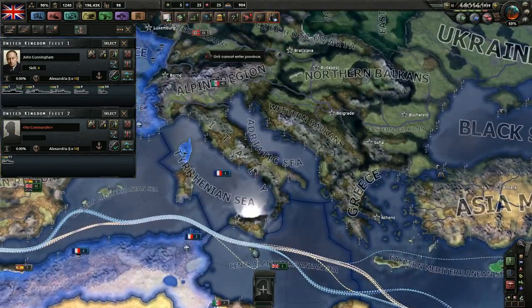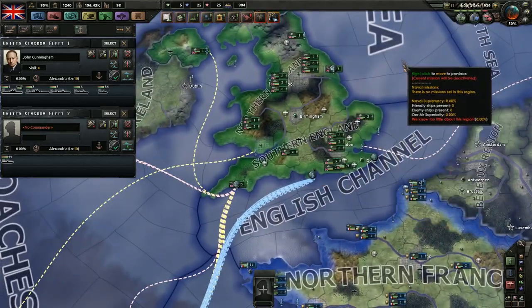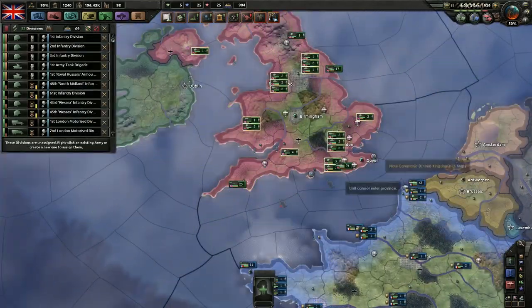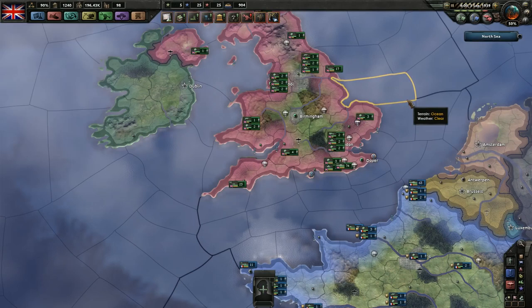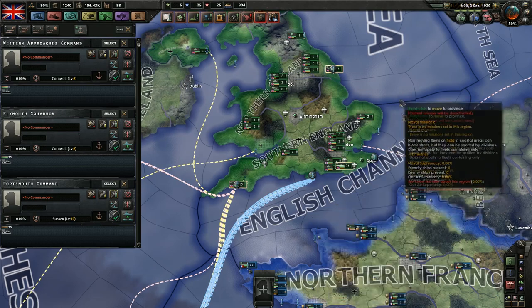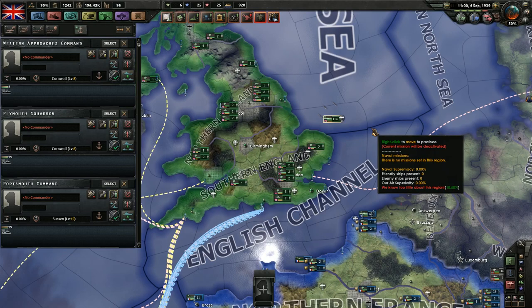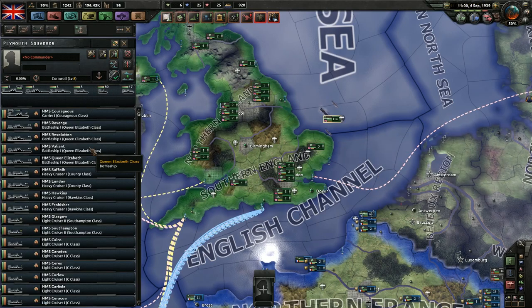The last important thing we can talk about here: if you want to select all fleets, you'll notice that box-selecting will select your divisions instead. Hold Control. Now if you drag, you're only selecting the fleets. And we can, for example, have all these fleets meet here, and now I could group them all up with G — and now I have one big fleet.